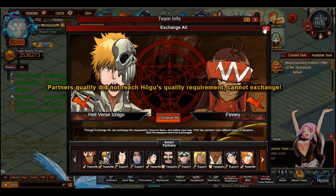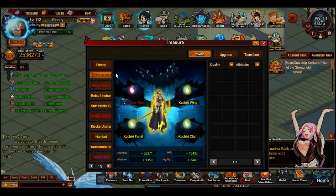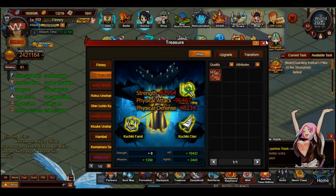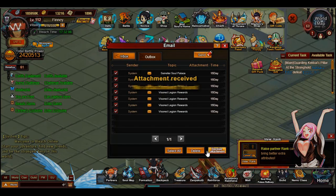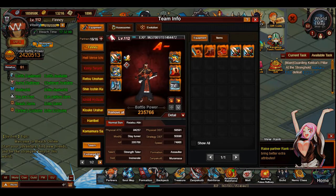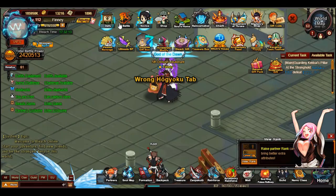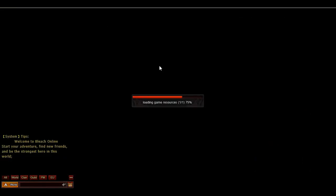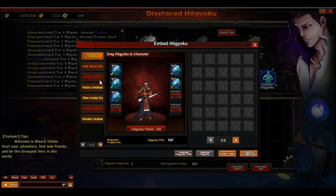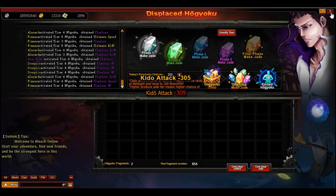Then we'll stick the T1 on the main and hopefully be clearing some bonds by doing so. I actually need to take off Hogu's, which is going to hurt because that's a lot of physical power I'm missing out on for main. Let me change that — Hogu Kai tab as well.